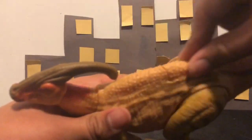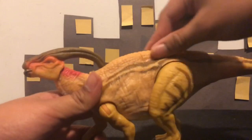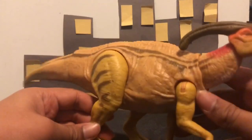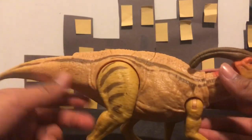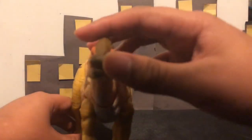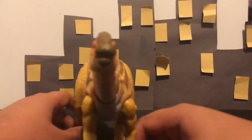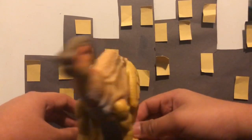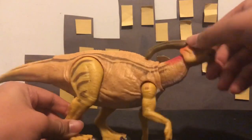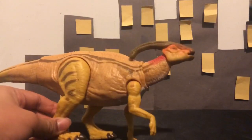I also like the sculpting on the back with the little bumps — not scales, little bumps. I really like that. The sculpt looks amazing, the paint brings back Kenner vibes. I never had the Kenner line as a kid but yeah, really nice sculpting painted like the Kenner line. Let's get into the articulation.